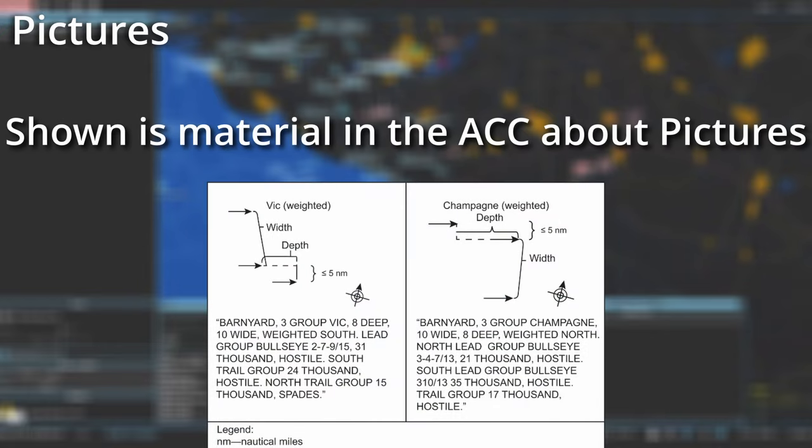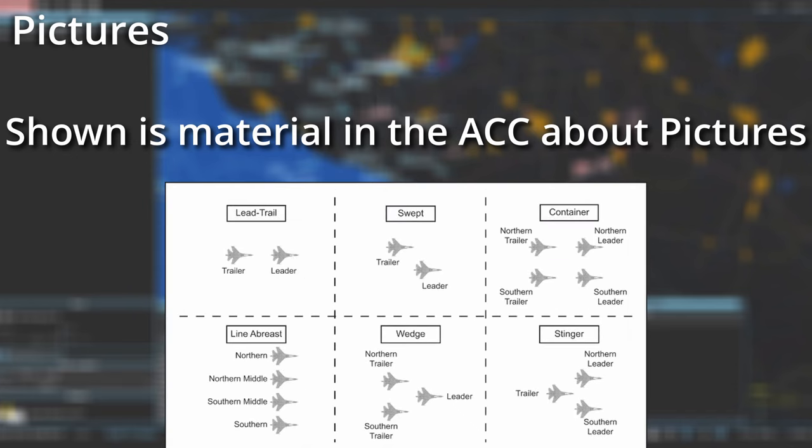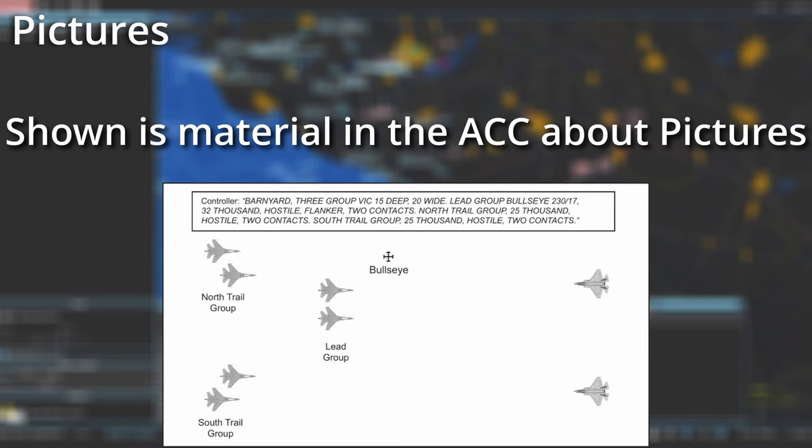I mentioned picture calls a while back. I didn't want to get into them simply because they're complicated, this is a beginner's guide, and I'm still learning them myself. Maybe one day I'll make a separate guide. Don't think picture calls are useless though — they are one of the most helpful things you can give and can streamline callouts to your aircraft. Instead of just telling someone a BRA with a three-ship, a picture call can tell them spacing, different altitudes, formation, and where they're all heading. I would highly recommend learning picture calls at your own pace once you become comfortable doing AWACS work. I'll leave some resources for picture calls below.